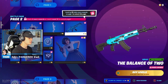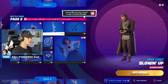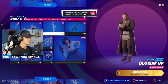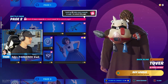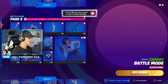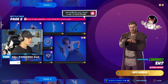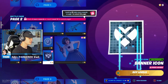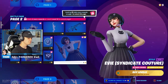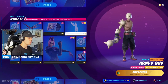The balance of two — blowing up. I guarantee a lot of people are going to use that back bling. We've got utility claymore, battle mode, a loading screen, banner icon, more V-Bucks, and our next style. Not bad, moving on to the next page.